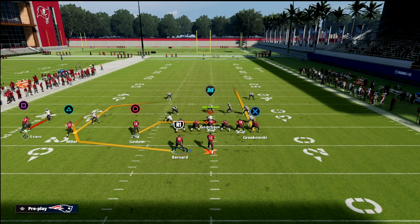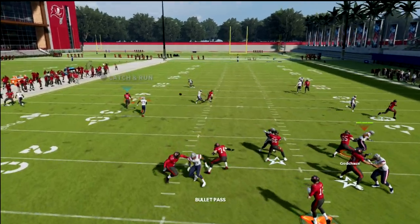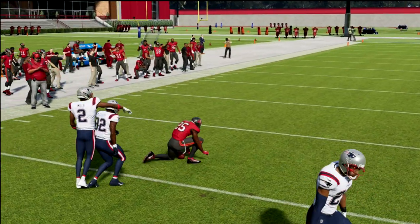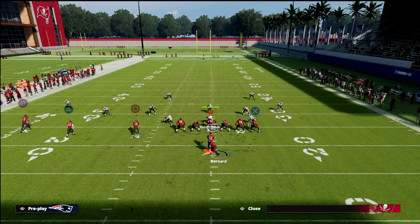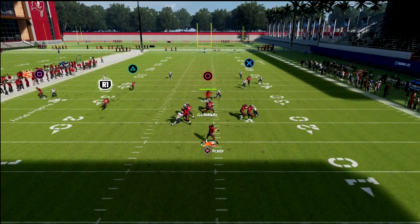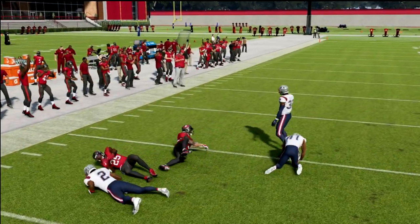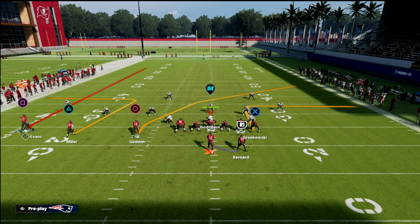If they run man coverage, it's basically the same reads — pretty much exactly the same. The beauty of the wheel is you're going to notice it gets a step ahead of man coverage. You're also making it so that a defense really can't run match coverage on you. If they try — I'll show you with cover four show two — you're going to notice it's not going to play like match; it's going to play like cover four drop. This concept is just something you can hit them with over and over again to be successful.